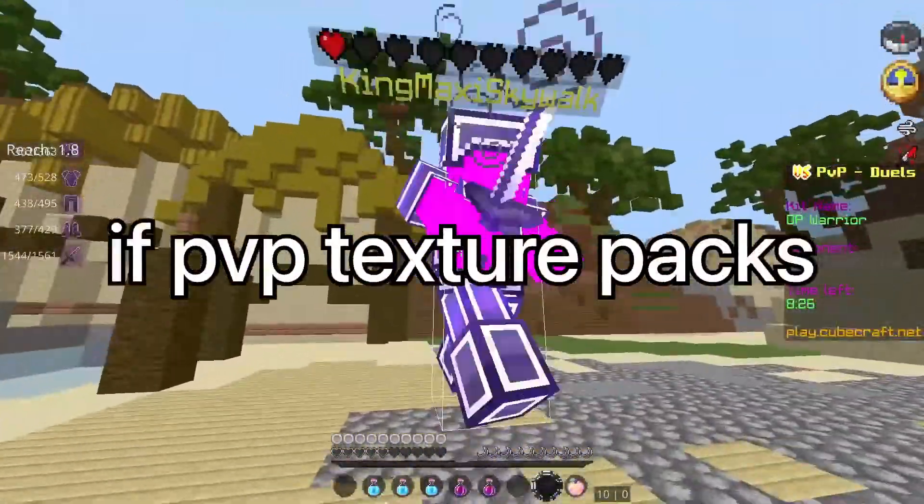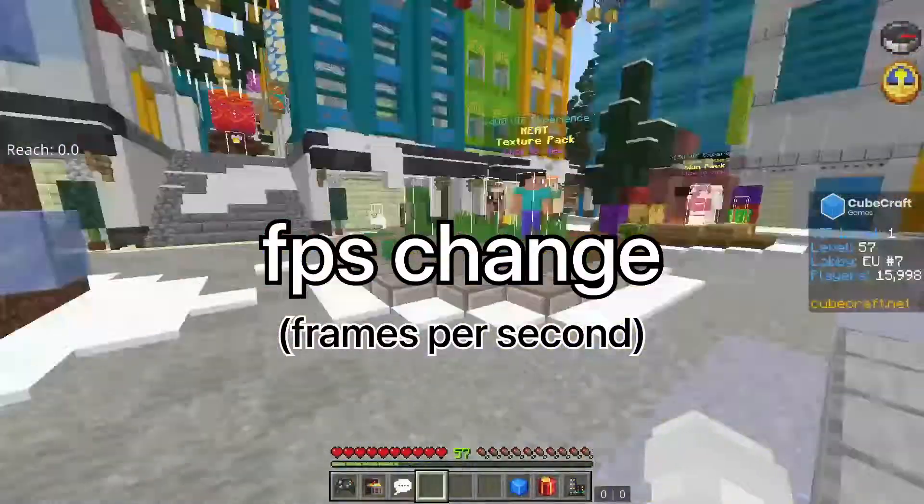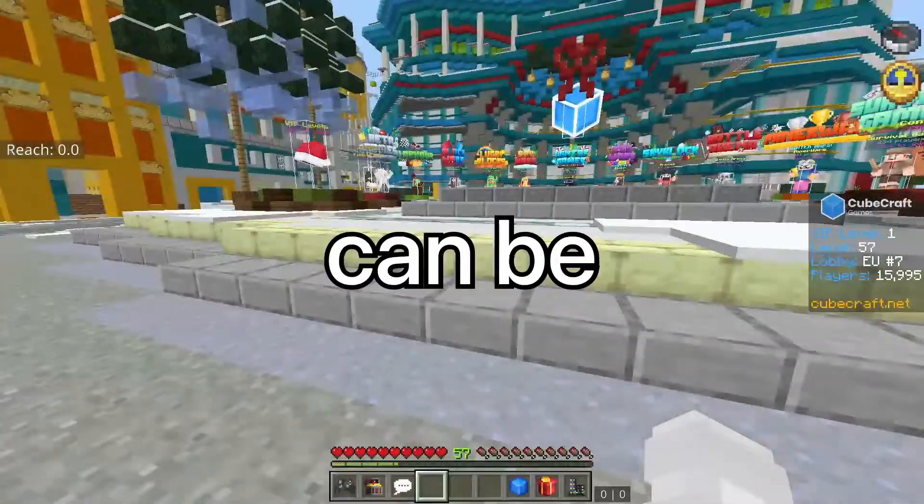In this video, I'll show you if PvP texture packs make you better or worse at Minecraft PvP, starting with the obvious FPS change, depending on what pack you use, since the more pixels, the laggier your game can be.